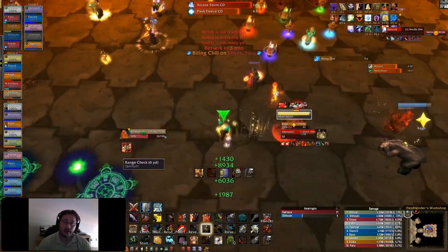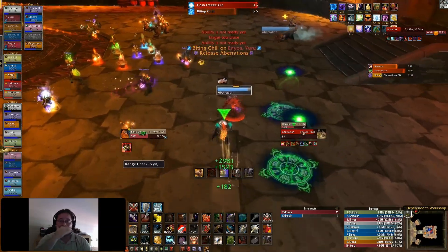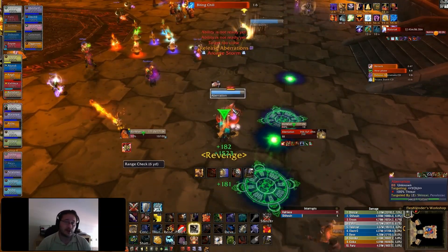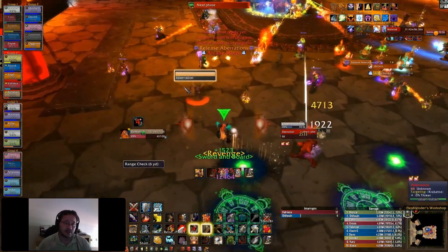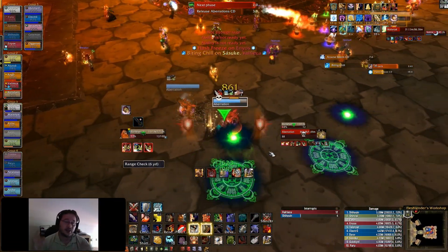As you can see, Kago is retaunting my targets — not good, Kago. During the fire phase — the red phase — you guys need to stack up because it's easier to heal and you will take less damage.